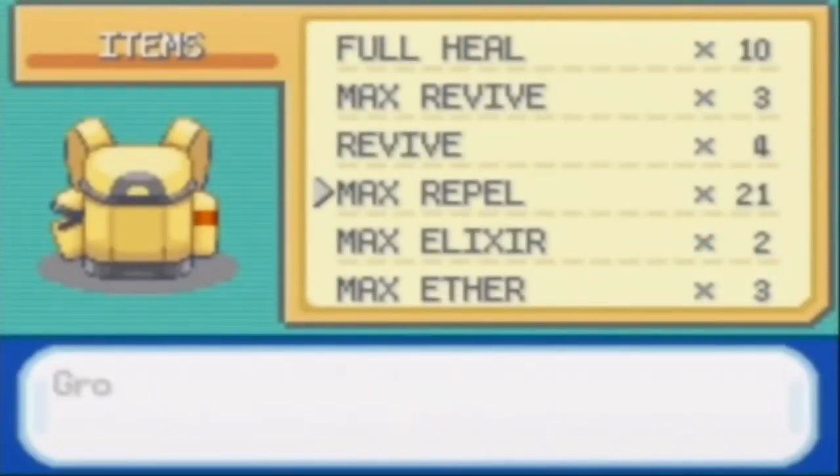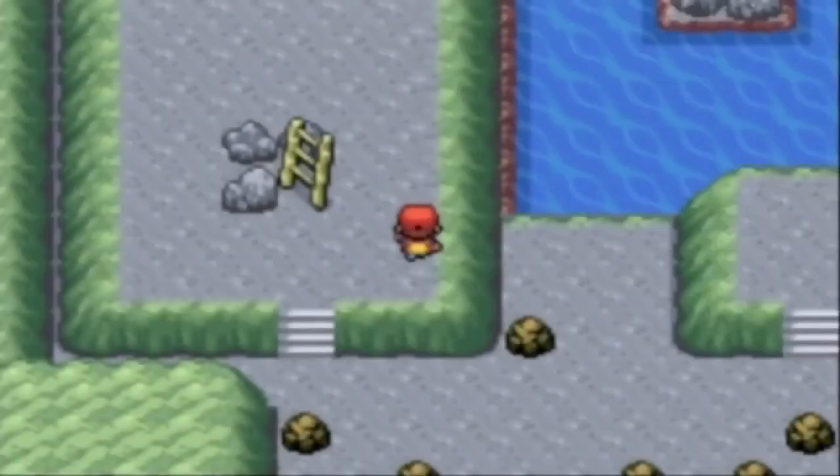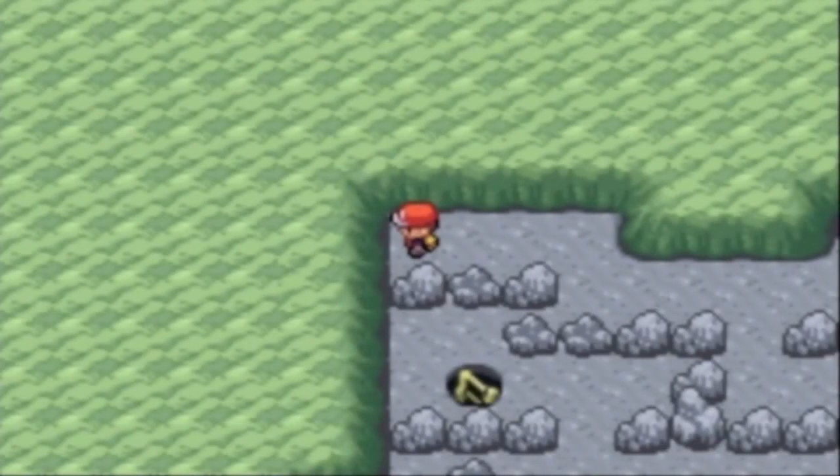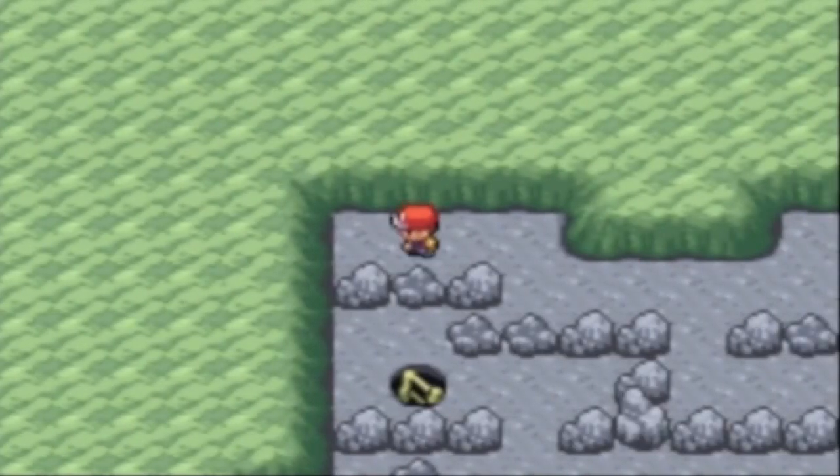Let's put a repel on. You will use a handful of repels if you don't know where you're going, so that's okay — you can always buy more. No hidden item here, no hidden item at all.